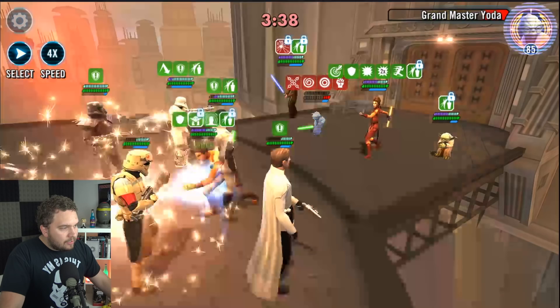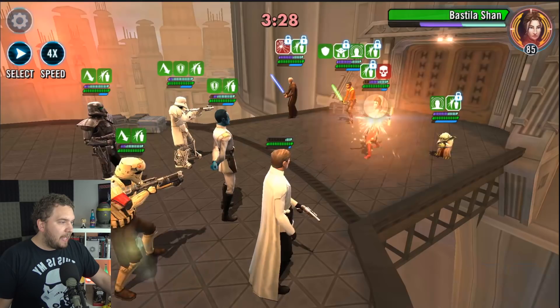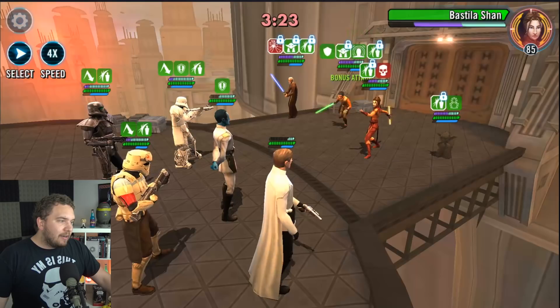It's game set match now. I'm going to apply Deathmark on Bastila. Let's just keep hammering away at her and it's going to be pretty much game over from here. If I can get a nice big hit on Bastila, we're pretty much done. That's how this team works.